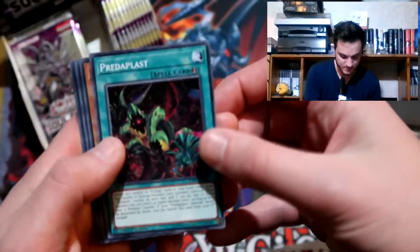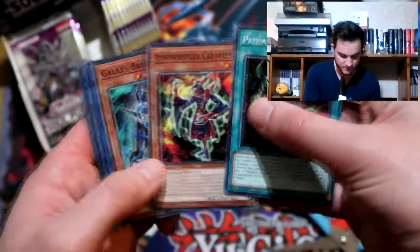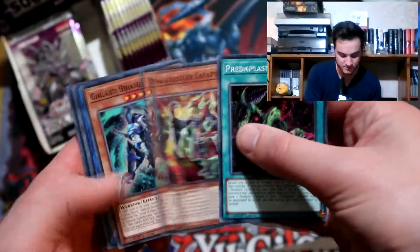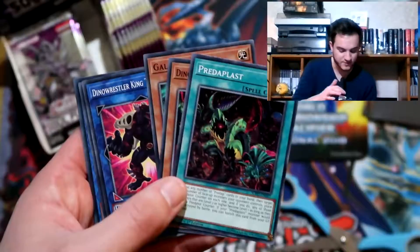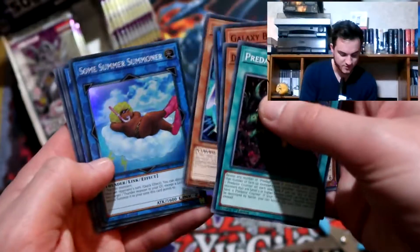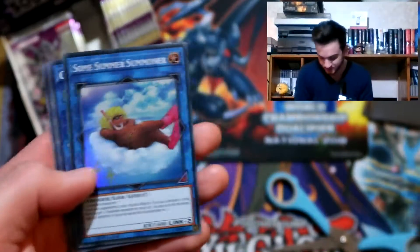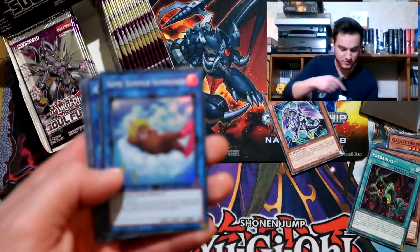Starting things off with Predaplast. Dino Wrestler - you also have a new archetype in here called Dino Wrestler, which is Dinosaurs dressed as wrestlers. It has pretty much the best card in the set, which is a common - Dino Wrestler Pancratops.